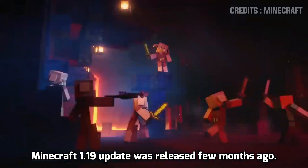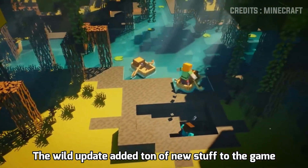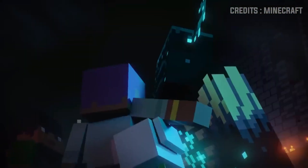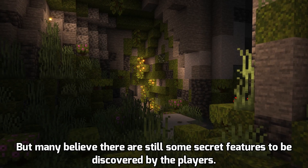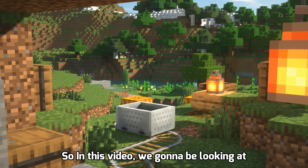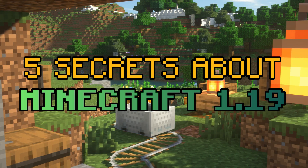Minecraft 1.19 update was released a few months ago. The Wild Update added a ton of new stuff to the game, including blocks, biomes, mobs, and much more. Knowing everything you can do in the Wild Update may seem overwhelming at first, but many believe there are still some secret features to be discovered. So in this video, we're going to be looking at 5 secret features added in Minecraft 1.19.